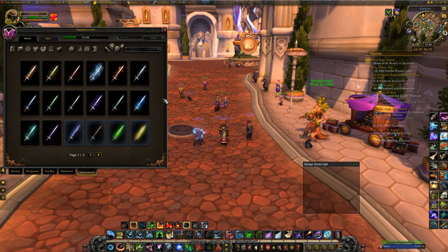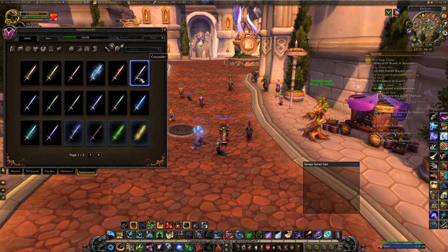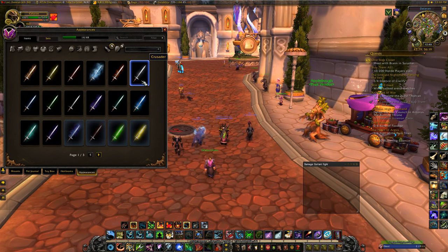First off, there's five of them that you start with: Titan's Guard, Beast Slayer, Crusader, Striking, and Life Stealing. They don't look too fancy because you just start out with those five.